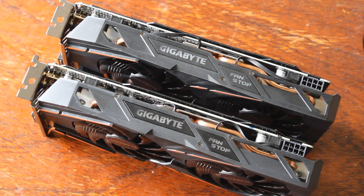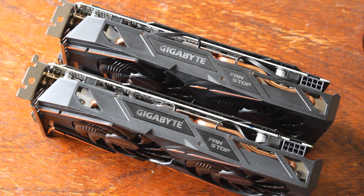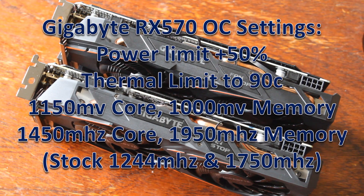Now for the 570 — 50% power limit, thermal limit raised to 90 degrees. For voltage I did 1150mV on the core, and for the memory I didn't need to go over 1000mV so I left it there. With that I managed 1450 MHz on the core and 1950 MHz on the memory — 100 MHz higher on the GPU core and 150 MHz higher on the memory compared to the 470.